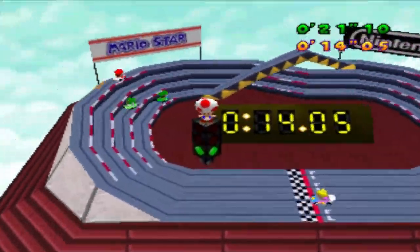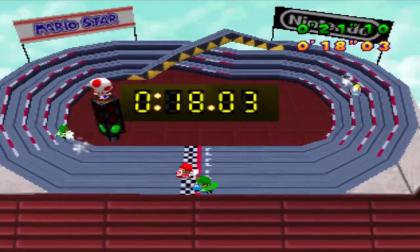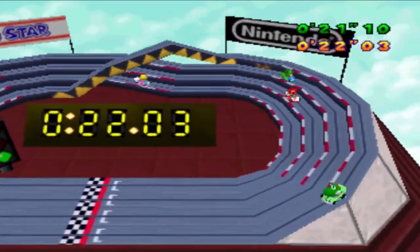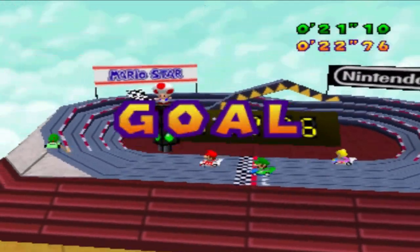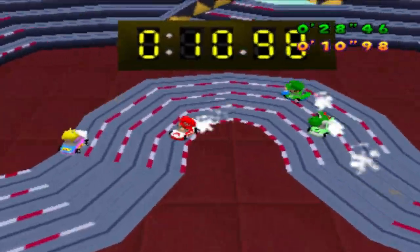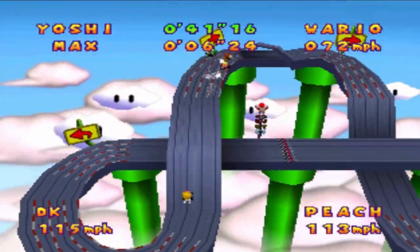Slot Car Derby is a four-player minigame where the players race in slot cars to complete four laps. If the player goes too fast on corners, they will spin out. If a player overlaps another player and hits their car, they are eliminated. There are two tracks to race on in the original game. In Mario Party 2, there are three different tracks for the players to race on.